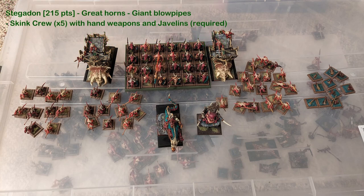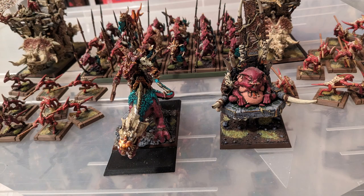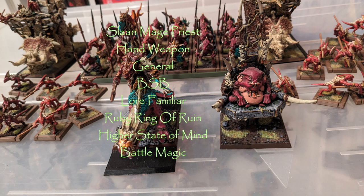Let's go through the list in depth. It's 2,000 points, and we'll start with the characters. We've got the Old Blood on the Carnosaur and the Slann Mage-Priest. For the Slann, I opted to make him my general and give him the Battle Standard Bearer for potential re-rolls. For magic items, he has the Ruby Ring of Ruin and Lore Familiar.